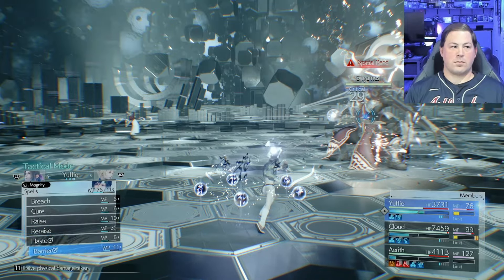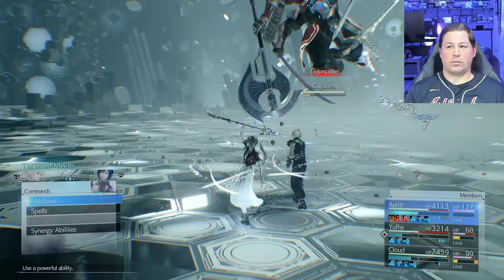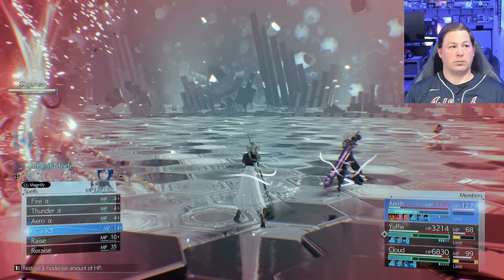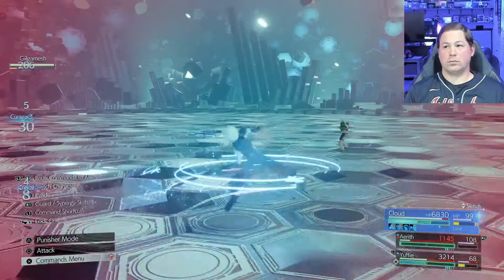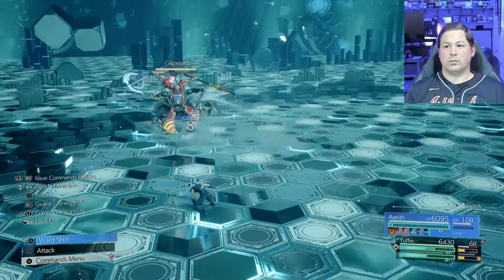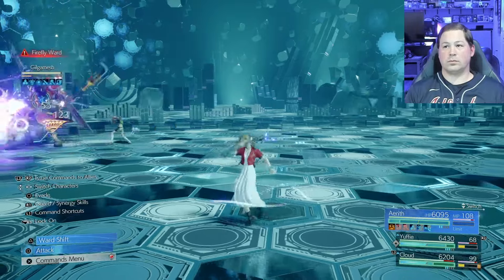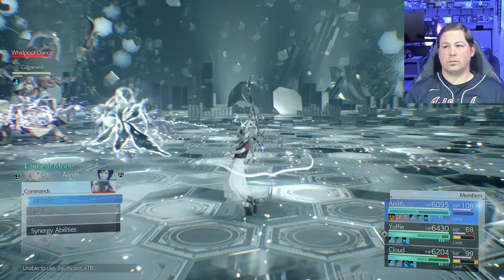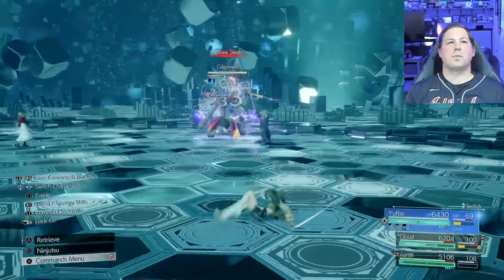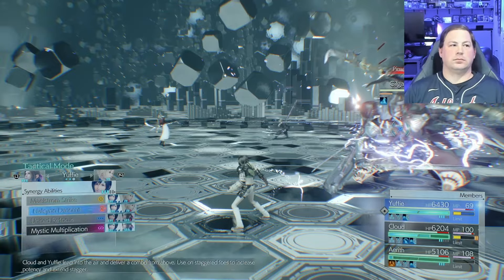Staying alive is more important than setting yourself up for success — you can't be successful if you're already dead. I attempt ATB Ward several times and fail, wasting ATB, and the attempt with Aerith far away was particularly frustrating. Then I try the double focus thrust with Cloud and get interrupted too. It's just nothing but frustration. If there's one thing I could have done over, it was using counter stance with Cloud, which would have really helped deal with his constant attacks.